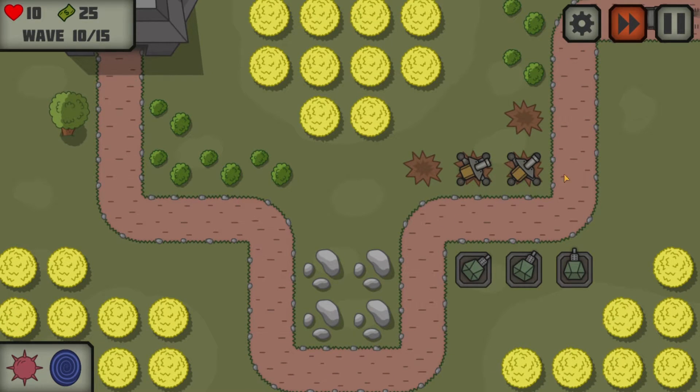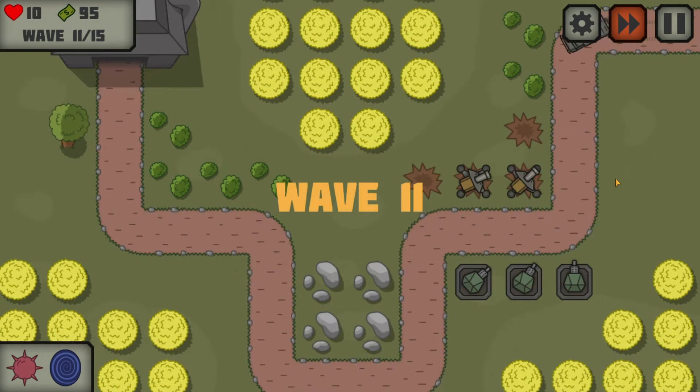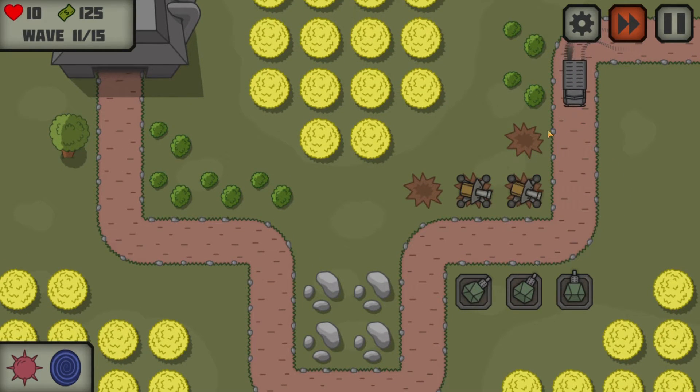I do want more cannons though, because we're going to face some tanks and tanks are pretty strong. Okay guys, wave 11. We've got $100 — we're going to save up 100 more and then we can afford another cannon, right here in this nice little corner spot.